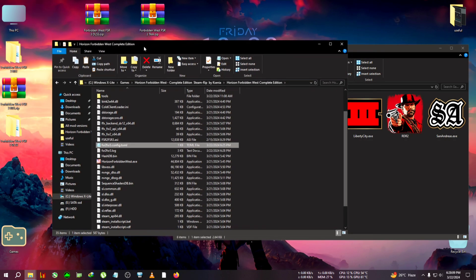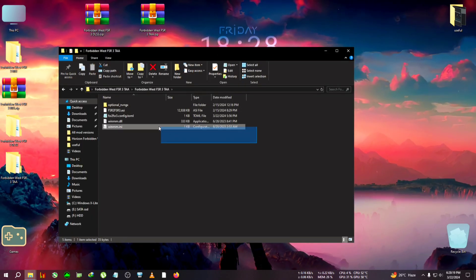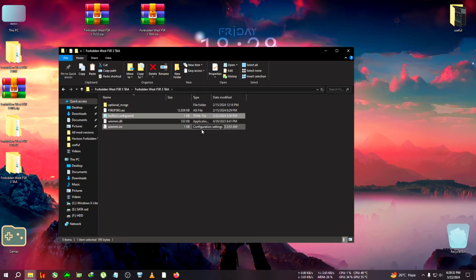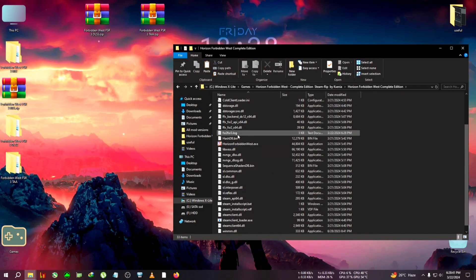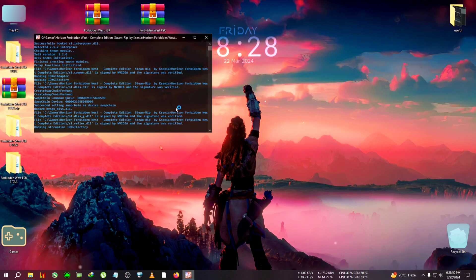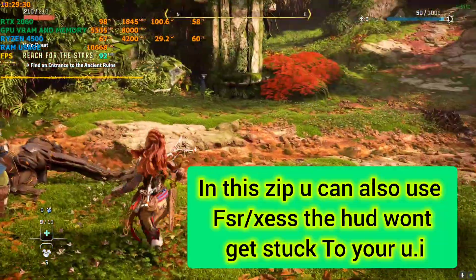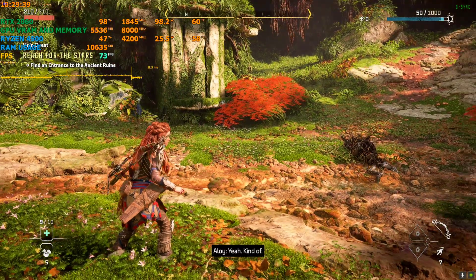Now for the TAA zip: copy everything from it, but do not copy the nvgx file. Do copy the FSR3 config file, which has been modified to use TAA to smooth the game out. Replace the previous mod files, paste the TAA zip files in, and run the game — no config tweaking needed for the TAA zip, unlike the DLSS one. Back in the game, FPS is boosting but not yet as smooth; I'll show the difference with settings.